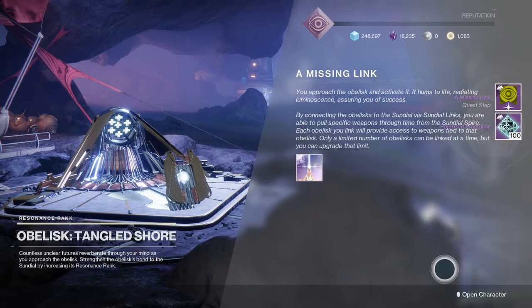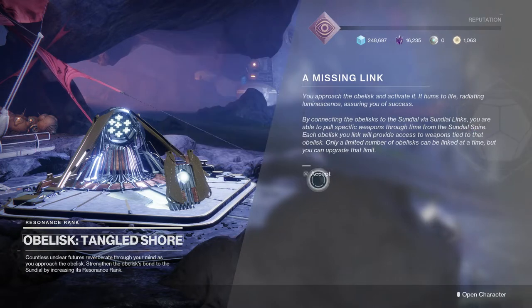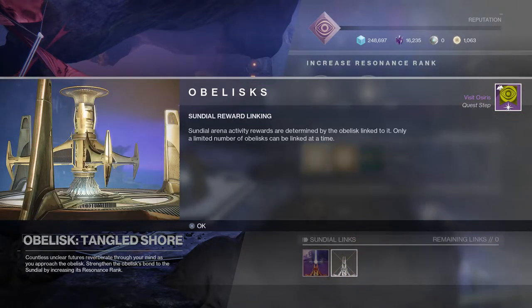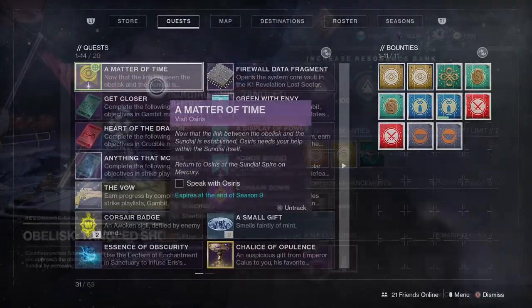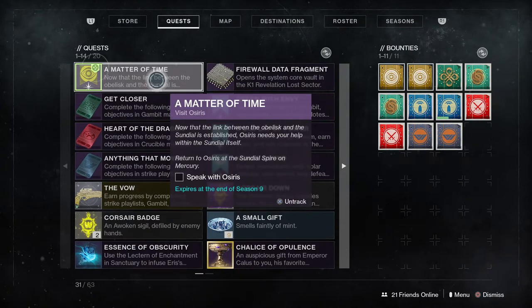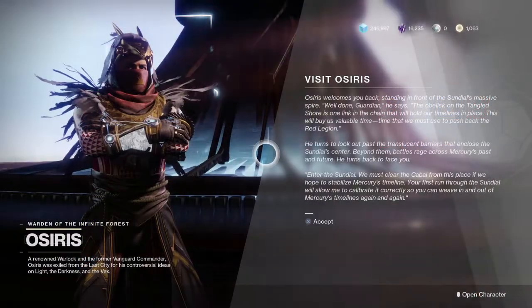The next step is called Missing Link. For this, we need to go back to Osiris — now that we've activated the Obelisk, you can get rewards from him. We need to visit him to continue the quest line and be able to activate the Sundial. Once we visit Osiris, he will task us with running an actual Sundial.